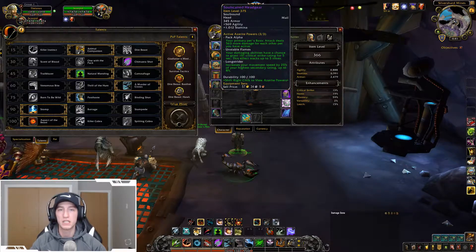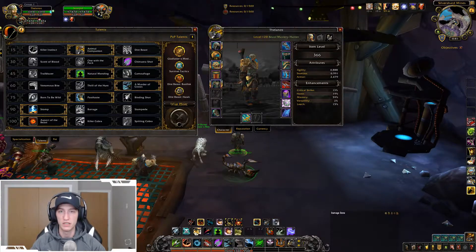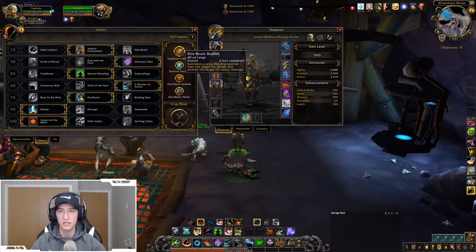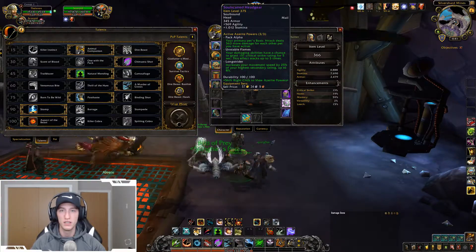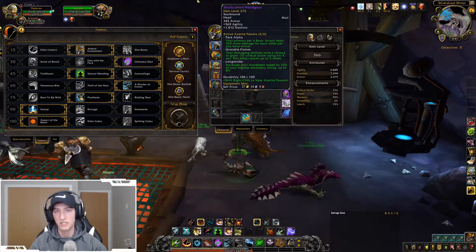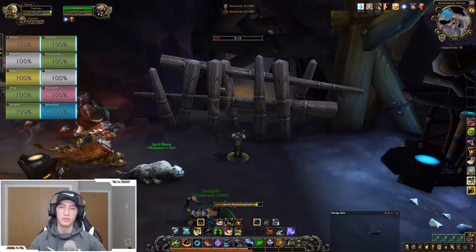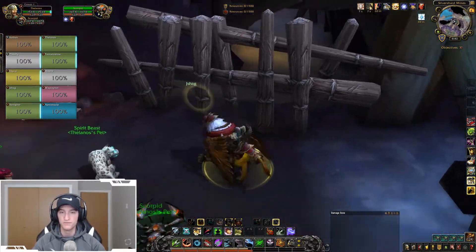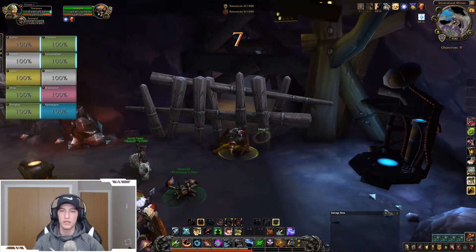You can see the Pack Alpha bonus on Azerite: basic attack deals 563 more damage for each pet you have active. I have this on three pieces, and I have two pets here and two pets here when they're off cooldown, so that's four pets out doing 563 bonus for each pet. It just compounds and does an insane amount of damage. I'm running the Scorpion pet just to get the Mortal Wounds.